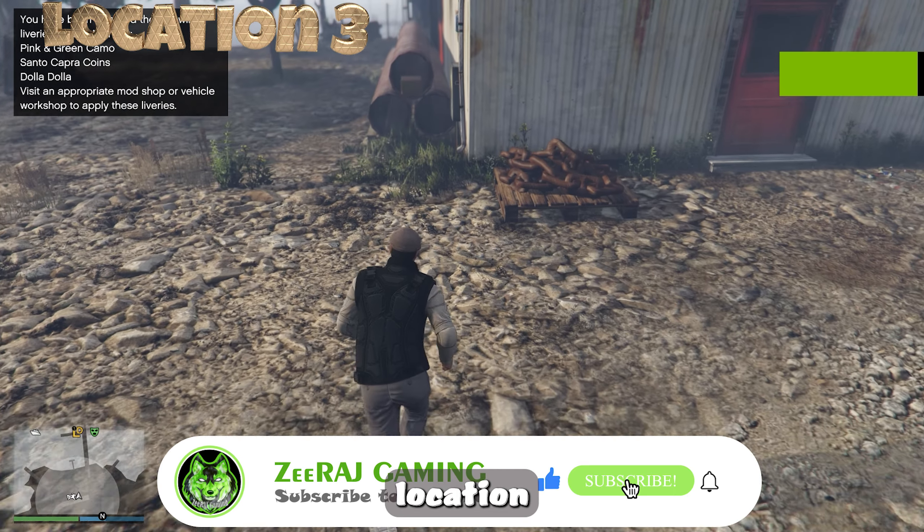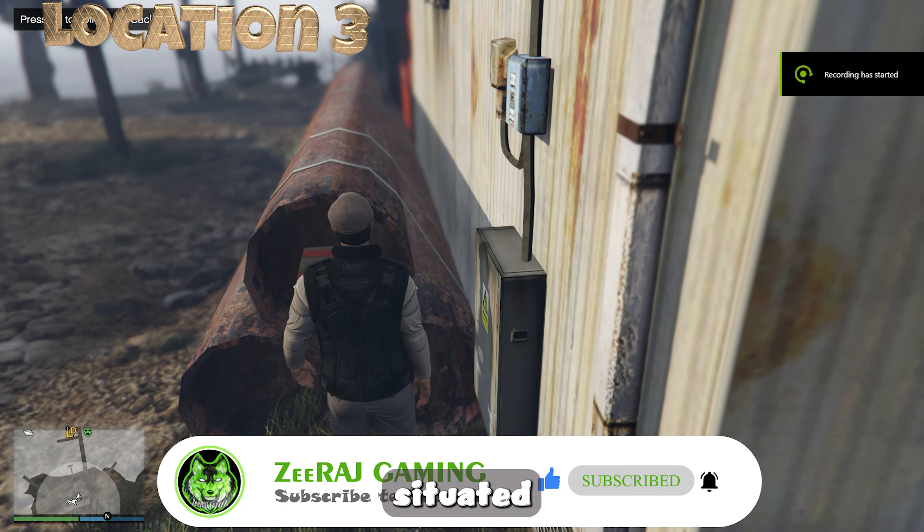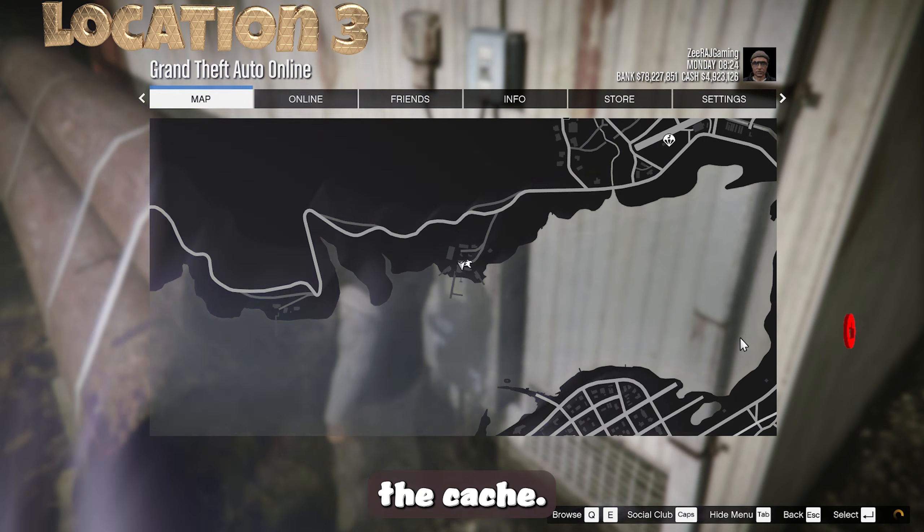A third possible location for the G-Cache in Galilee is inside one of the three pipes situated beside the large building near the shore. Check inside the pipes to find and retrieve the cache.